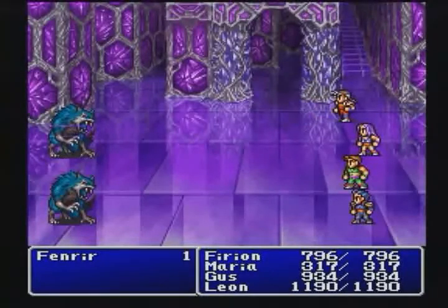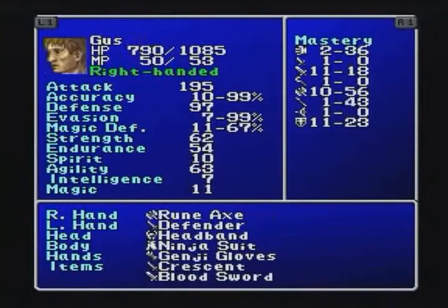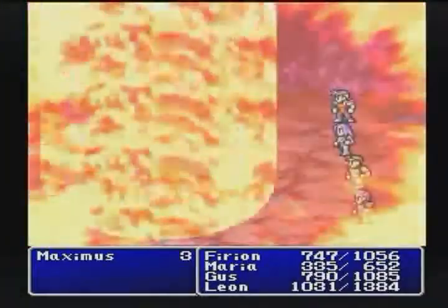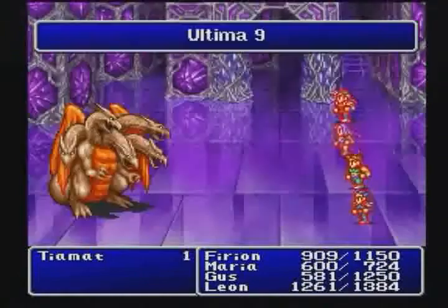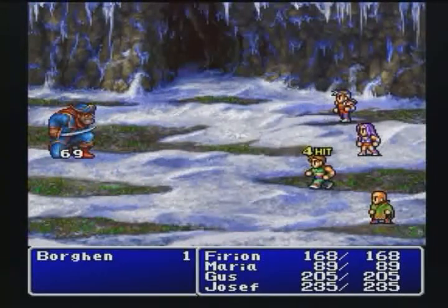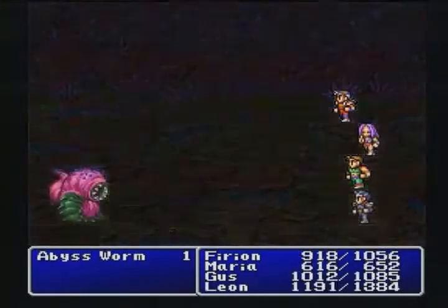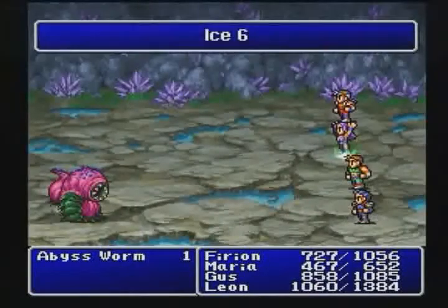In a departure from role-playing game conventions, Final Fantasy II's battle system had no experience points and no levels. Instead, the game employed a unique use-based system. As characters used a specific class of weapons such as swords, their skill with that type of weapon would improve. Without character levels, attributes such as strength, hit points, and magic points needed a new method of advancement. Actions taken in battle determined the development of these attributes. For example, characters that used a large number of magic points to cast spells would see their available magic points increase as the game progressed.